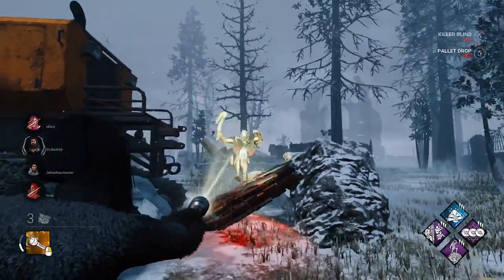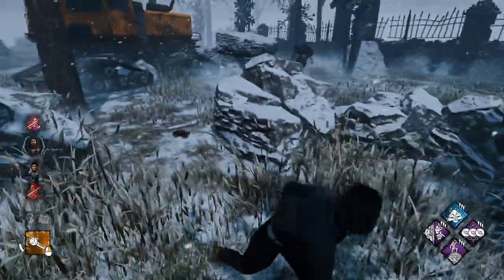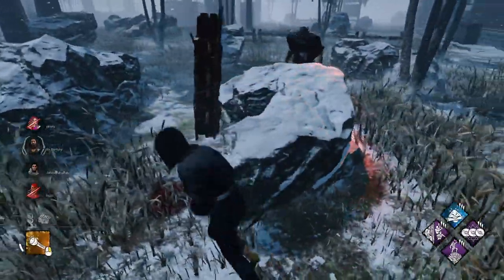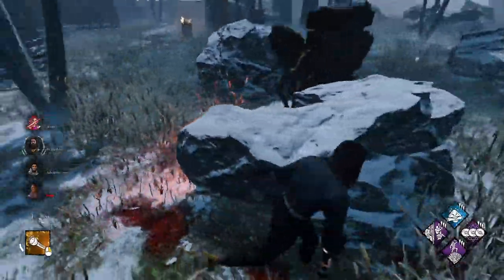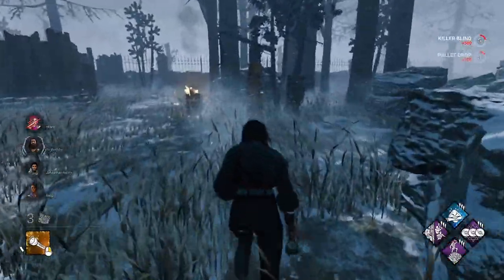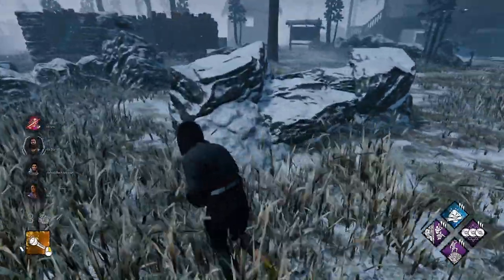I don't know how that wasn't a stun, but let's see. Got another pallet up here. Just go ahead and take him on this. It's not that safe, to be honest. At least I can see him the whole way. I don't know why killers double back on loops that you can clearly see them on. That should give us enough distance to get to this jungle gym.